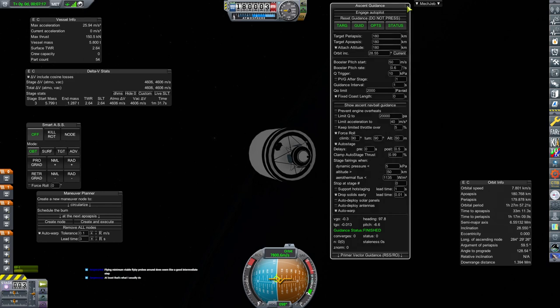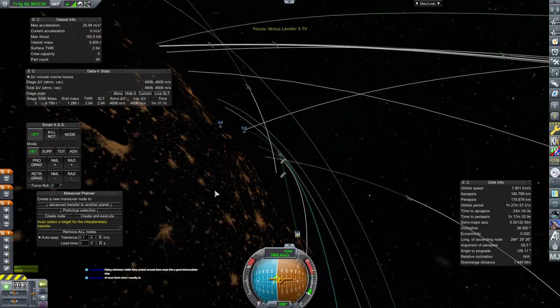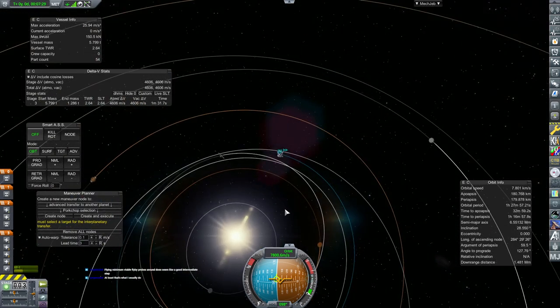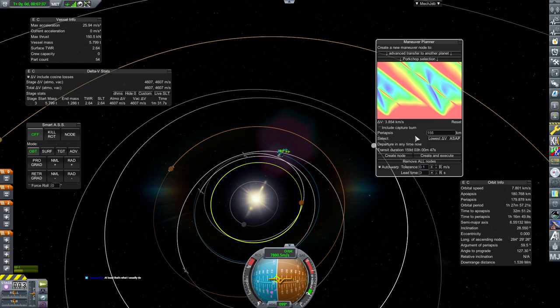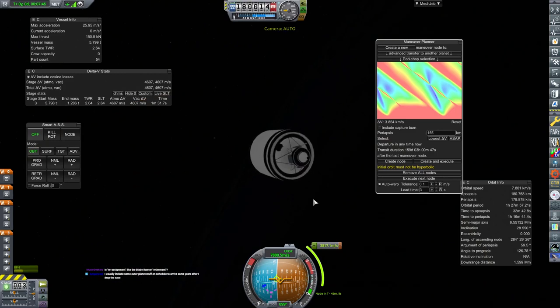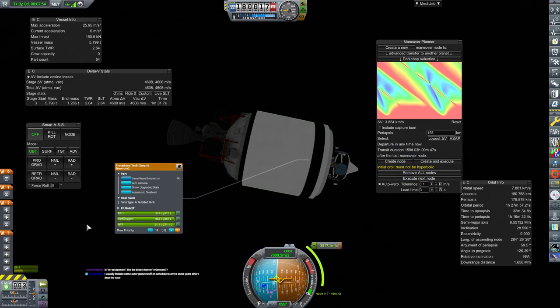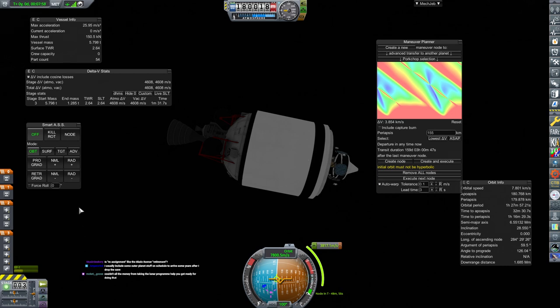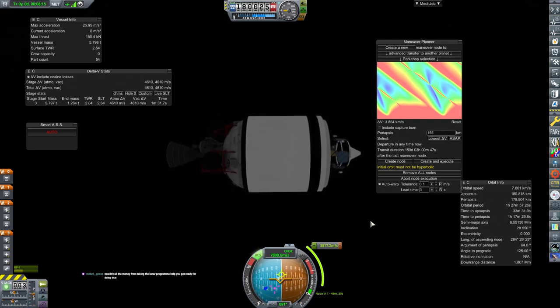Flying minimum viable flyby probes around does seem like a good intermediate step — agreed. Hey, we're in orbit! Ascent guidance, you can go away. Advanced transfer to another planet — let's go pick our planet, shall we? There she is, Venus set as target. Let's click ASAP — that's 3.854. Create node — boom, I'll take it. It's in 49 minutes. I bet I forgot to wrap this with MLI layers — that's all right, we've got about a kilometer per second of excess delta-V.